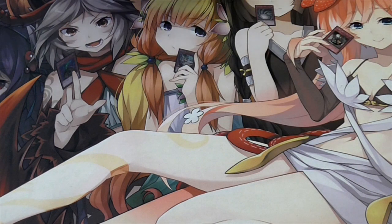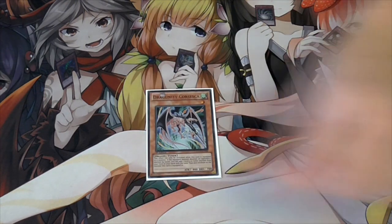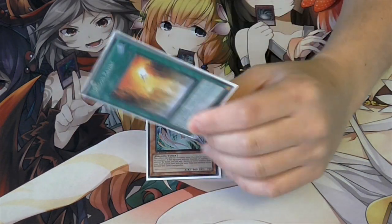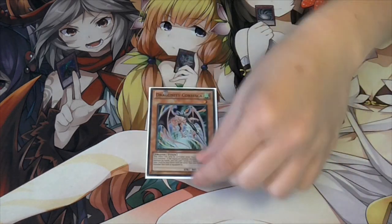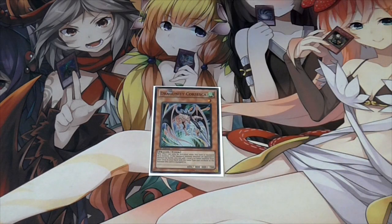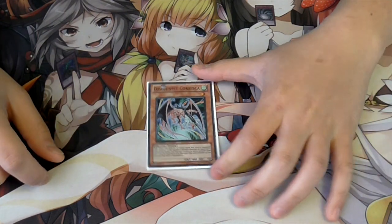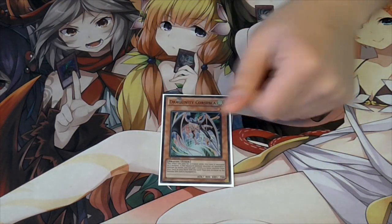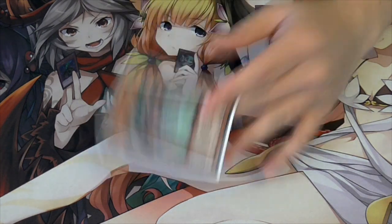We play one Dragunity Corsesca. I like this tech because we play Dragon Ravine, which can also search level 4 or lower Dragunity monsters. So if you need a level 1 tuner, pitch a card and get Dragunity Corsesca, then normal summon it. It's 800 attack - that's literally why we play it over Brandistock. Just play one because it's also a Cause of Consciousness target - you can search it off Ravine then draw two cards. Good utility card.